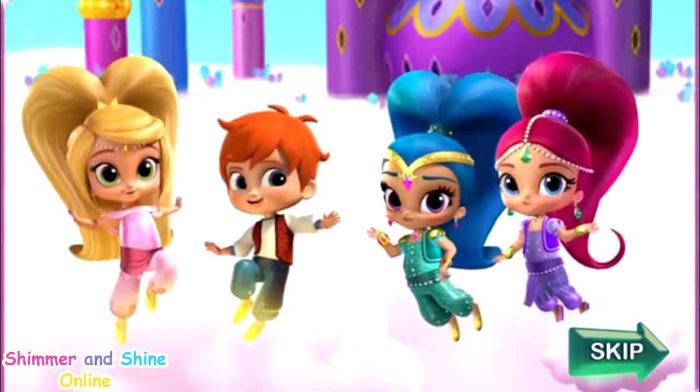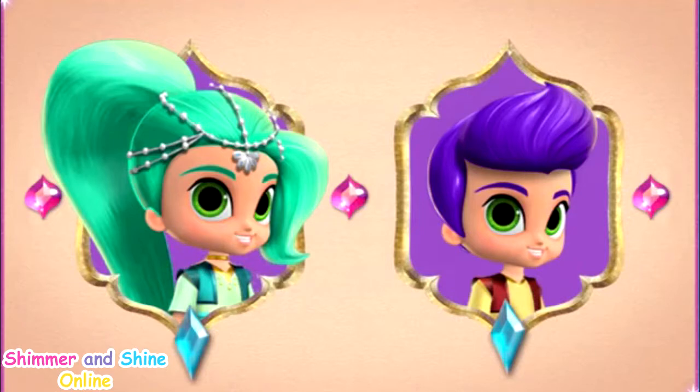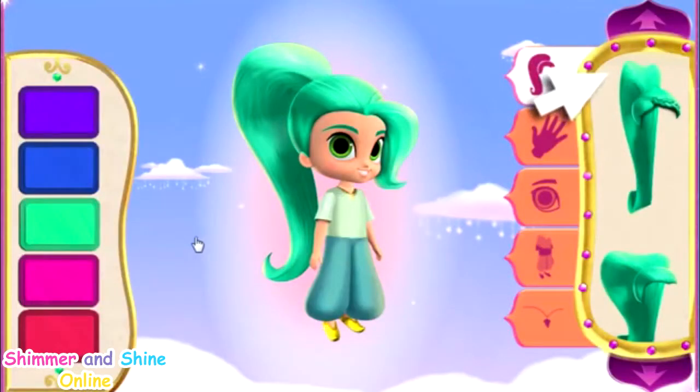Make your own genie today! First, pick a type of genie to create — a girl genie or a boy genie! Click the one you want. Click on the hairstyle you want for your genie. Click on the purple arrows to see all the choices, then click the one you want!